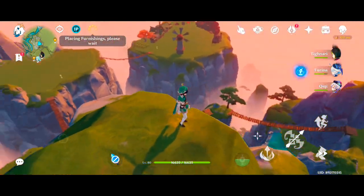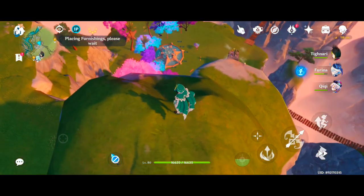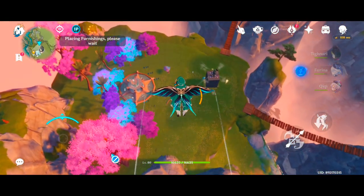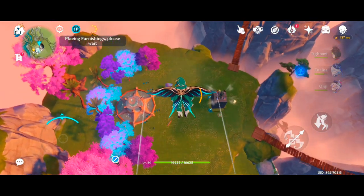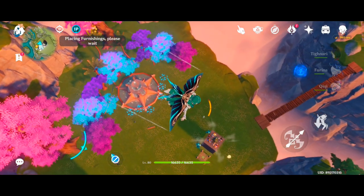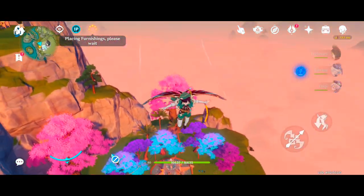What we're looking at is the Inazuman section of my teapot, and here's my favorite section which we're gliding down to — a section represented with items from Mondstadt, Fontaine, and Liyue, three of my favorite places in Genshin Impact.